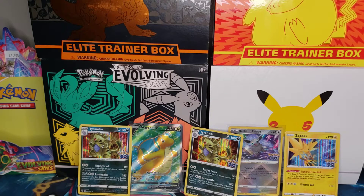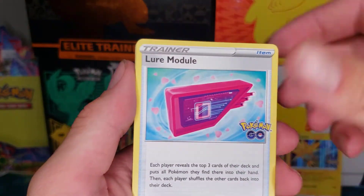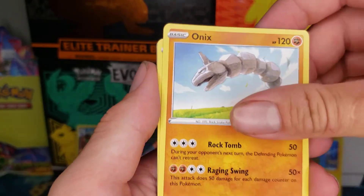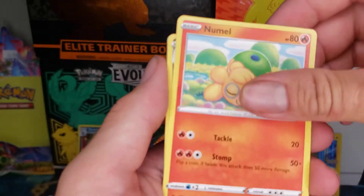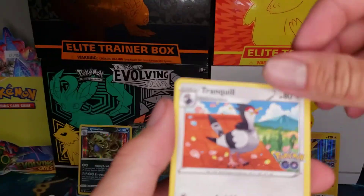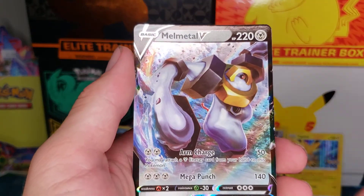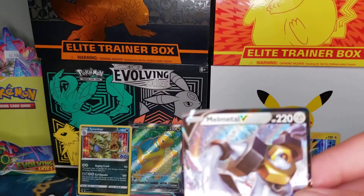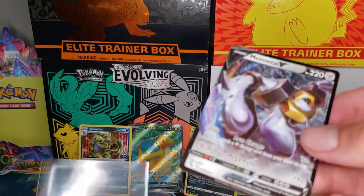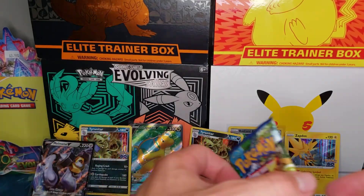Yeah guys, let me know how the Pokemon Go set's going for you, and let me know if you still play Pokemon Go or not and if you're using the codes in the game. Lure Module, Charmeleon — looks like we got something in the back of this one again, did a little peek. Nidoran — I just lost all our bulk onto the floor, that's embarrassing. Raticate, Reverse Ivysaur, and a Melmetal V! So we'll go ahead and give Melmetal a little respect and slide him in his sleeve. Not my favorite Pokemon, but we'll set him back up.